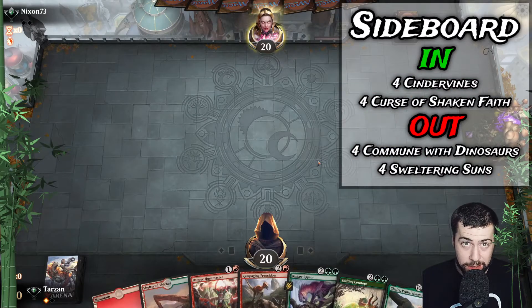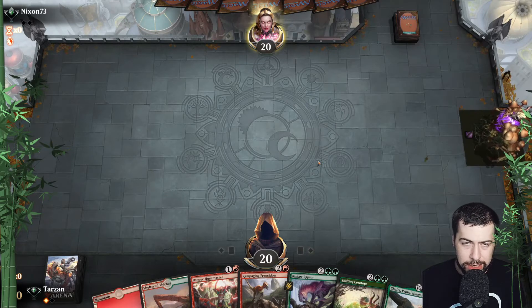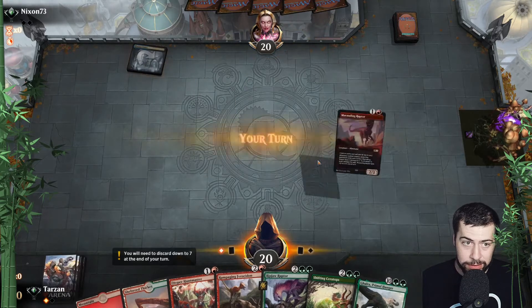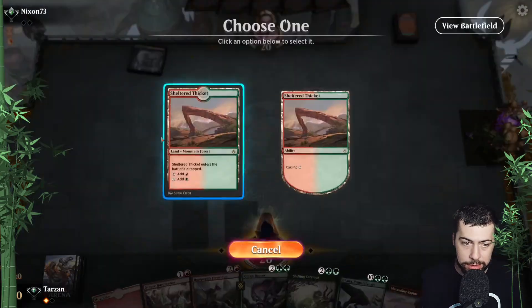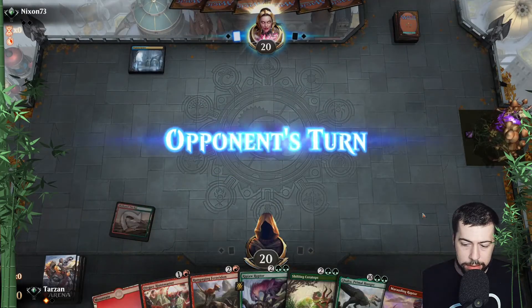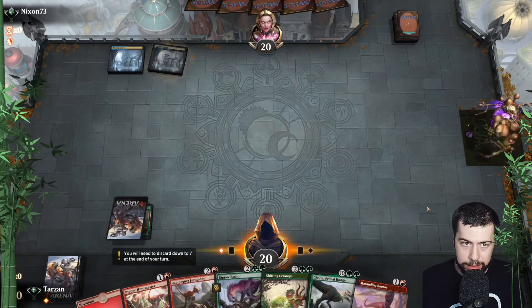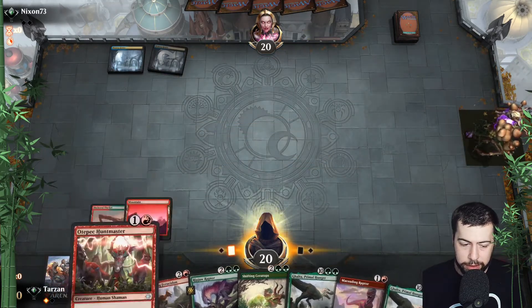We do have Hunt Master — gotta watch out for that turn-one Thoughtseize, hopefully that doesn't happen. As you can see, we moved Commune with Dinosaurs to the sideboard — that's the working idea at the moment, making space for all that spell hate. Hopefully it goes pretty good. Nice having those two two-drops so we at least guarantee the turn-two play. It's been working out for us.